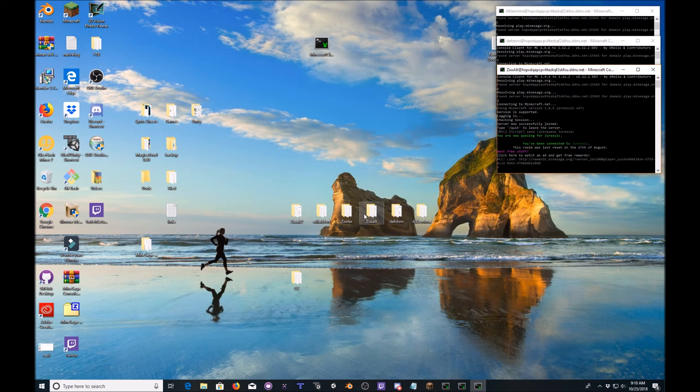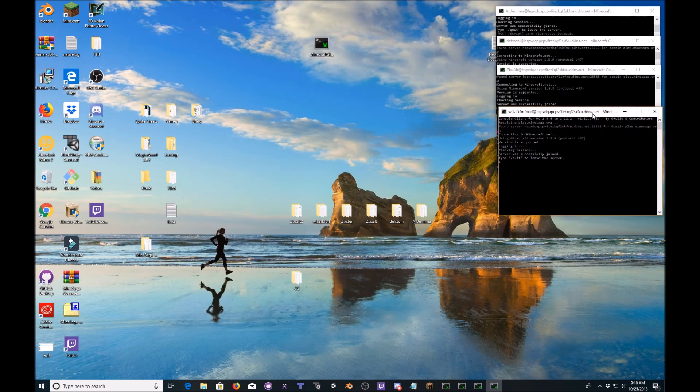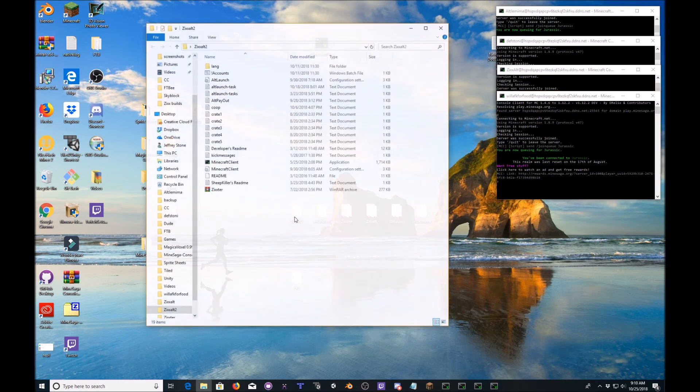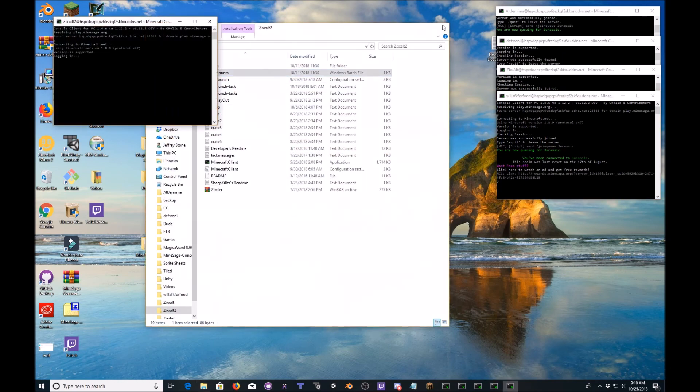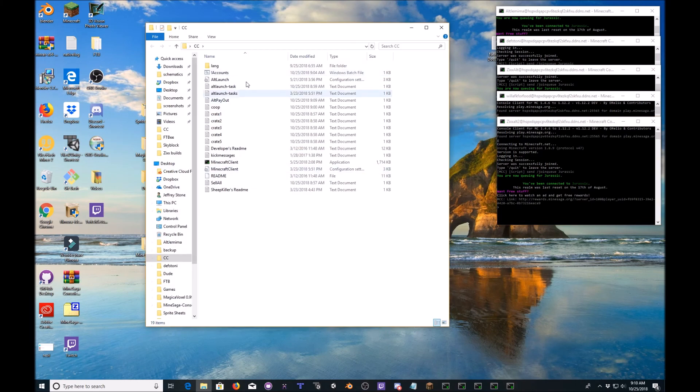There it goes. It's Zix Alt — 'Will AFK for food.' I'm so creative with my naming. Zix Alt 2 — see how creative I am? Nobody could have thought of that. Okay that's it, all five are loaded. That's all you have to do. It's very simple: download the files, change the accounts, and then change these settings as I described.